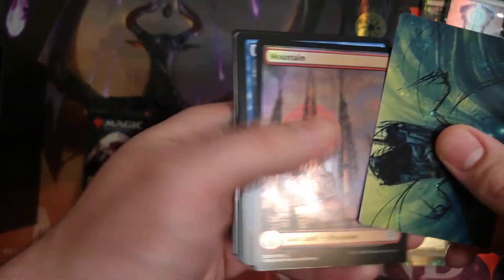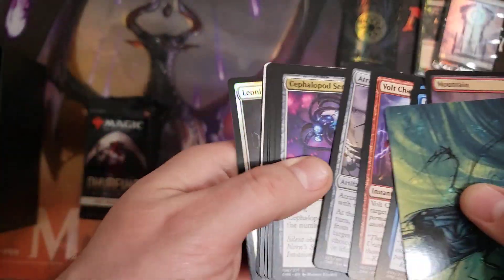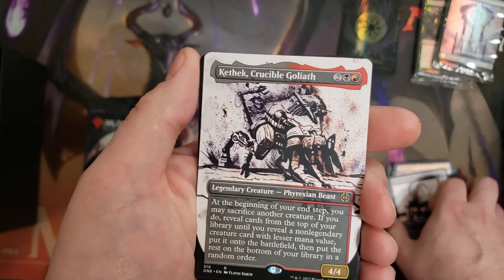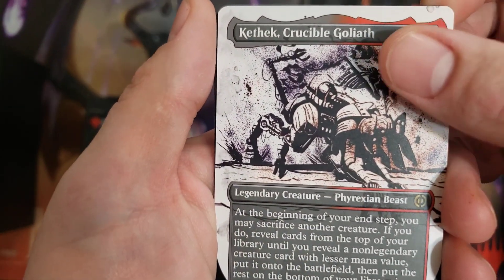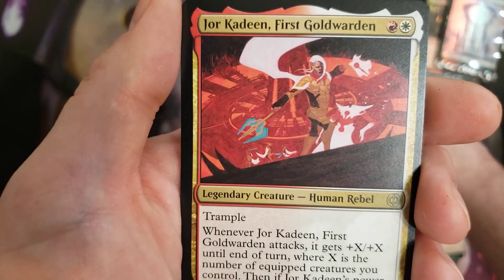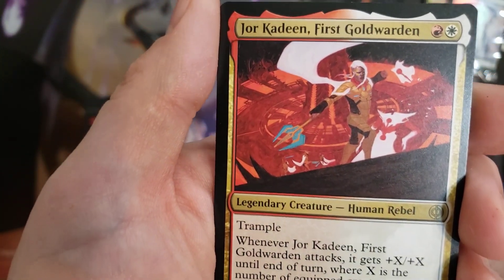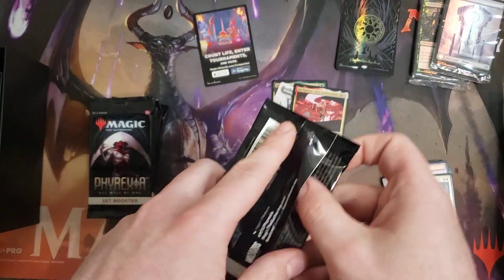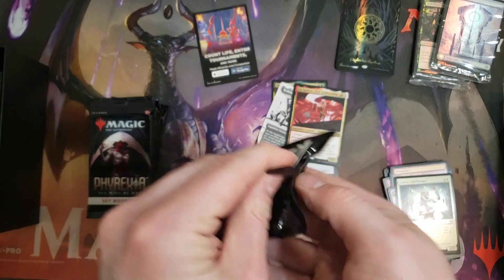Not a bad starting pack. Next up we got Kethic, the Crucible Goliath, and then Jor Kadeen, First Gold Warden, plus a Foil Common and a Token. On to the next pack.